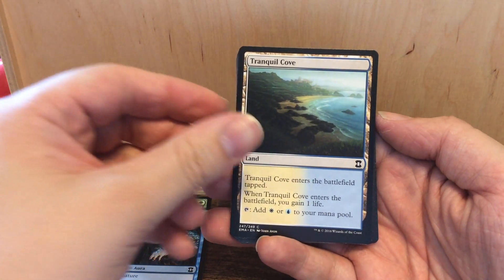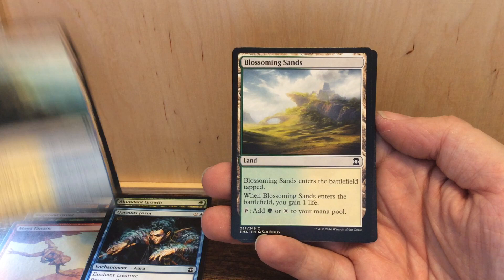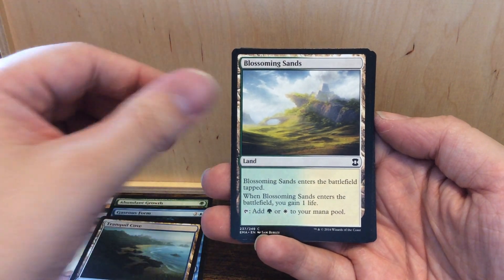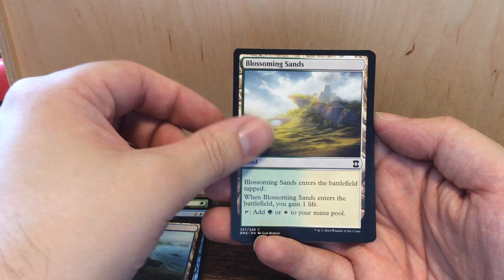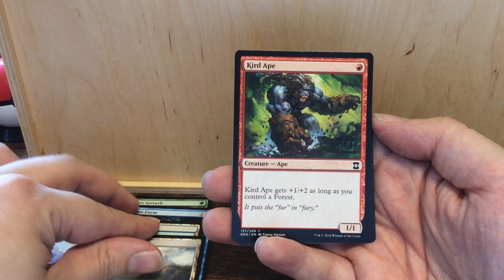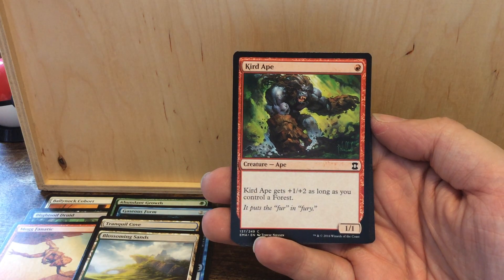Tranquil Cove enters tapped and you gain a life when it enters the battlefield. Another one of those lands — too bad — but it's the green and white one. Kird Ape is a very good card as well.